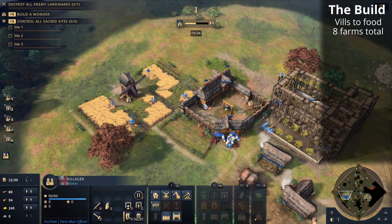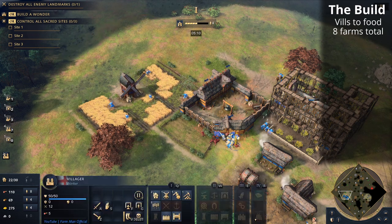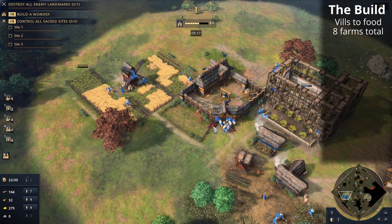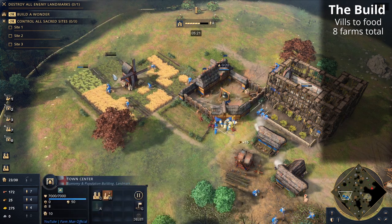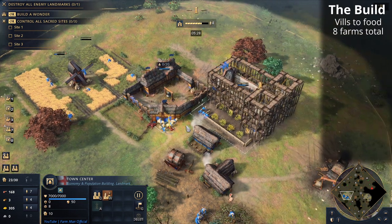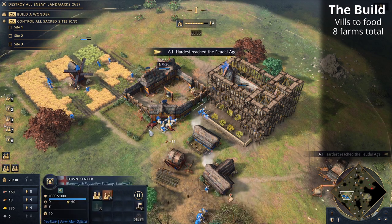I'm surprised this villager is going to the town center — that's actually very annoying. I think we may need to build the mill a little bit further away, but it looks like the mill would be so much closer. Just Age of Empires 4 things, I suppose. Okay, another farm now — so we're done with the farms. We just want to keep going on the sheep; we've only got one villager there so the sheep should last quite well, and the villagers that built the Council Hall will go back to sheep.